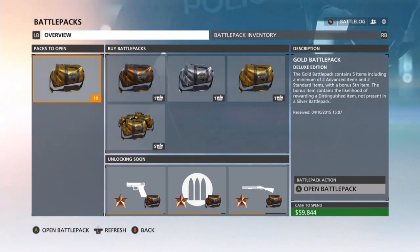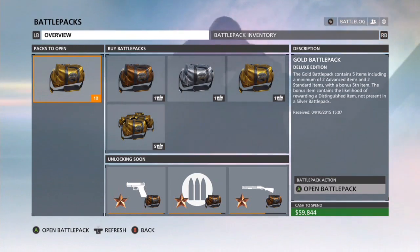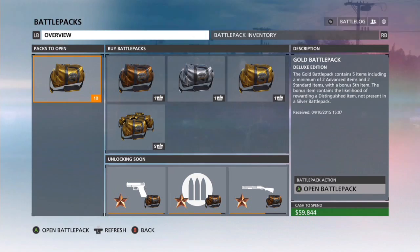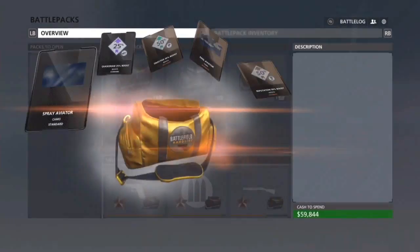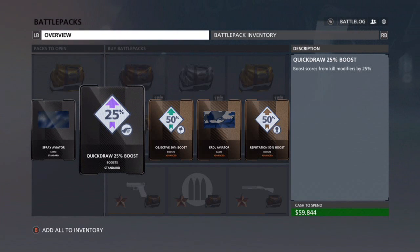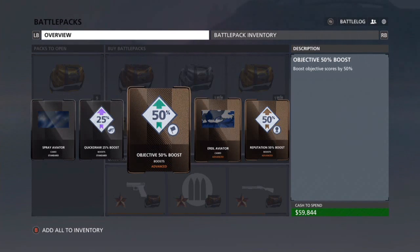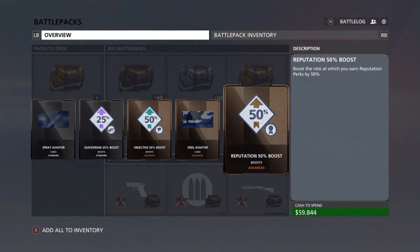I've been growing a lot and I hope to grow to a thousand, because then I'll do a giveaway and we'll keep going from there. So let's open these 10 battle packs from the deluxe edition. Starting with the first one: I got some spray camo, spray aviator, a quick draw boost, objective boost, an Earl aviator, and reputation.